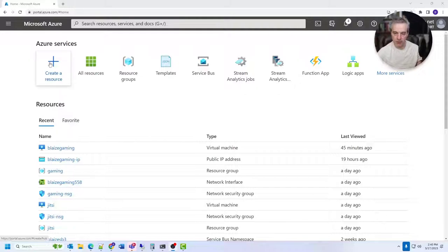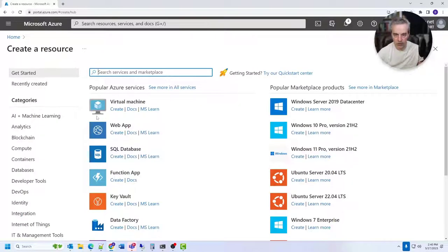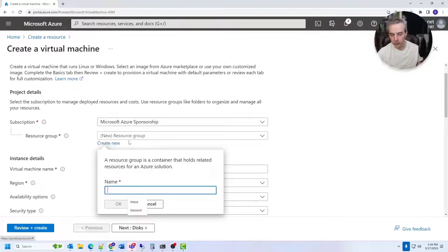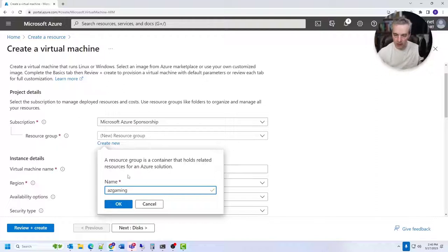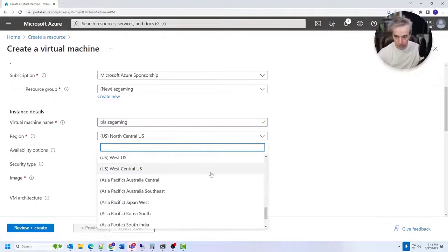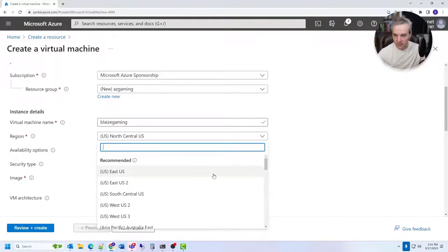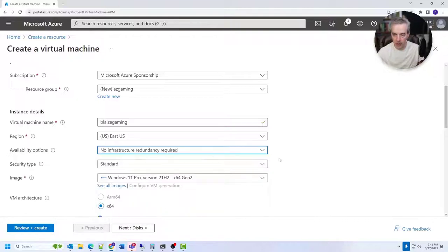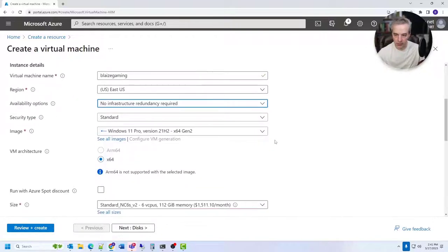To start, I'll show you how to set the VM up using the Azure portal. Create a resource and click on Virtual Machine. Create a new resource group — I'll call it AZ Gaming — and name the VM something like Blaze Gaming. Choose a region that's near you to minimize latency; I'll use East US or East US 2. Set availability to no infrastructure redundancy required so you can access GPU-enabled VMs, and set the security type to Standard.